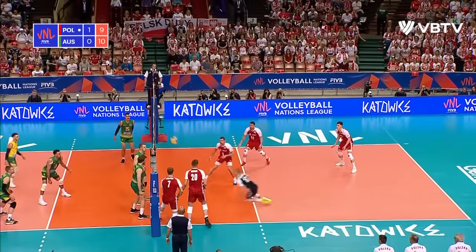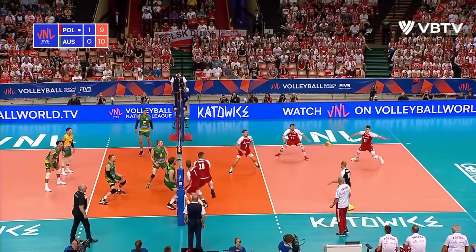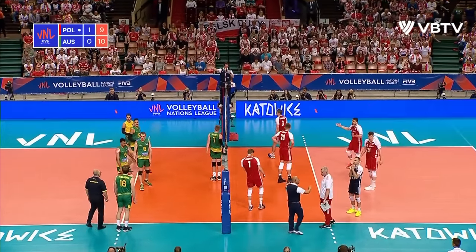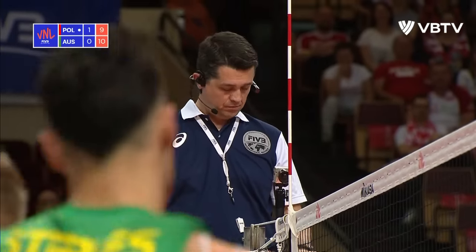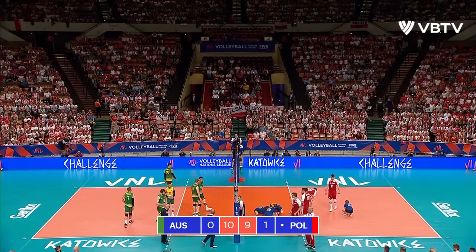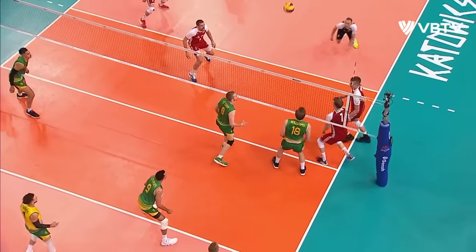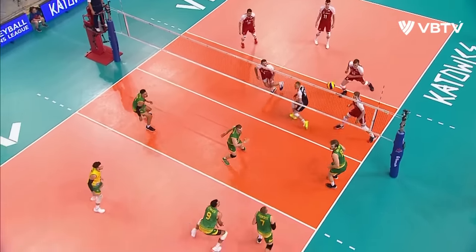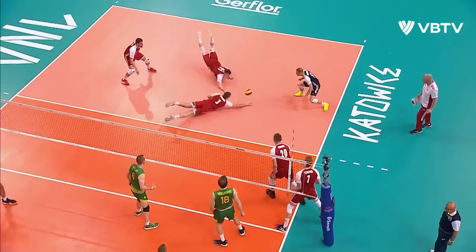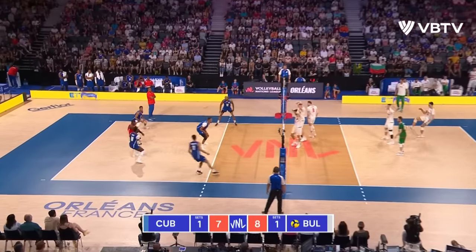Two players digging it out for Australia. Double pancake to keep it alive for Poland. They'll brace themselves for the big attack from Williams, and that will do it. There's a challenge being called here for a net fault in the midst of that hectic rally — so many manoeuvres on both sides of the floor. Look at that sliding through to recover from Zatorski, ending up almost at the three-metre line of the opposition side of the court.